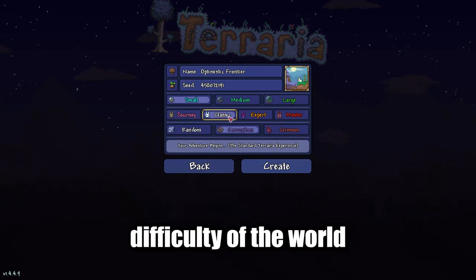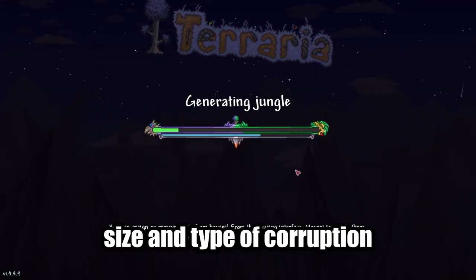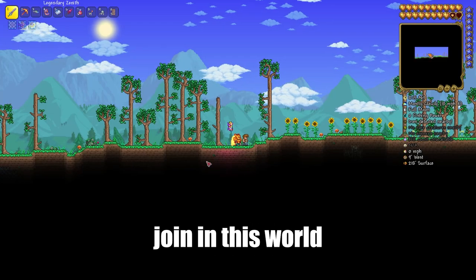You can change the difficulty of the world, but don't change the size or the type of corruption. Then join the world.